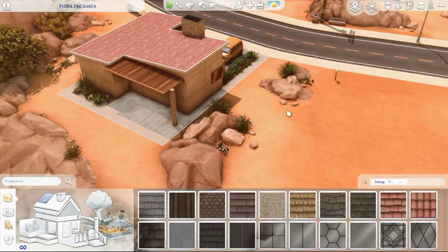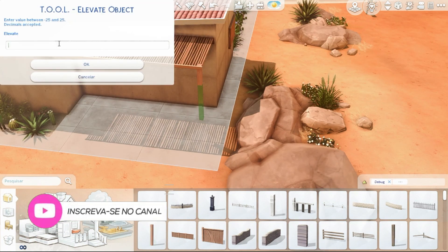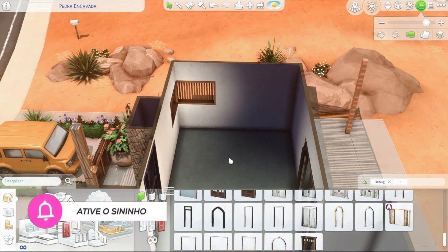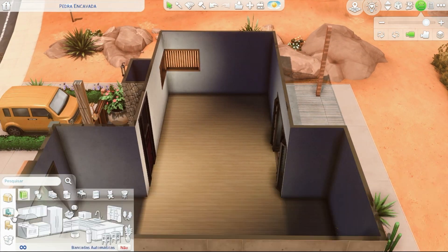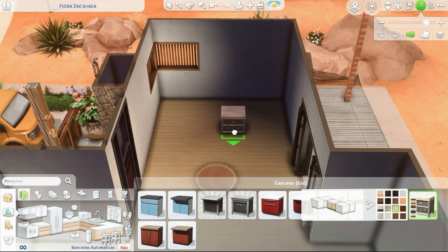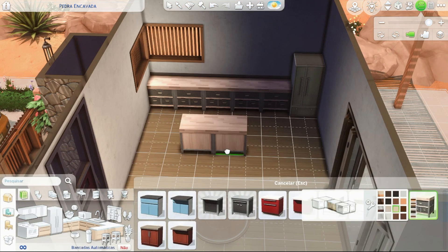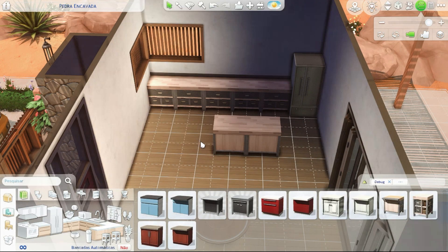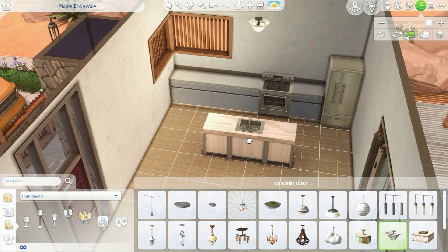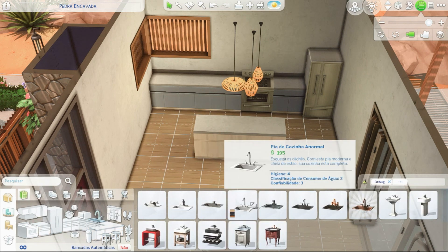You'll see I decorated with that churrasqueira from the Paraíso Desértico, which is super beautiful, with a sofa and everything. As I'm working with the base game, I wanted a wood piece - there's no wood in base game, just the one from Jungle Adventure. So I had to use the debug tool. We're already inside now - I'm doing the kitchen integrated with the dining area, which was cool.